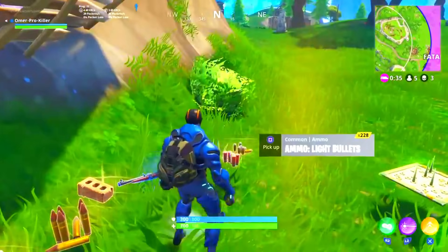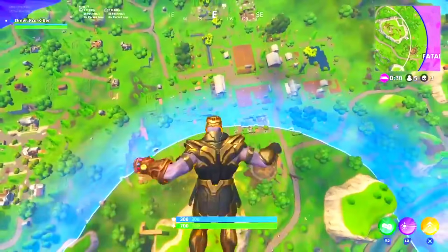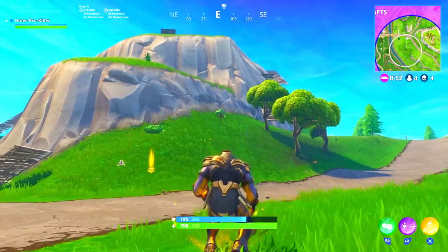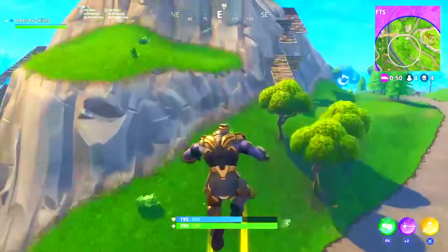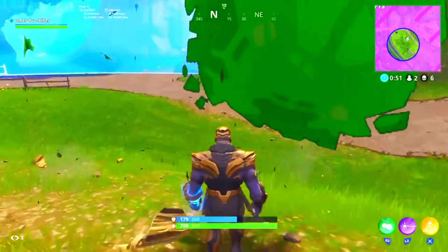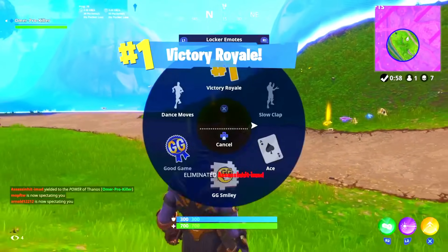The first mythic item we got was the Infinity Gauntlet, where you could actually become Thanos himself and take down everyone. You would have three different powers: lasers, super jump, and the ability to smash opponents to get the Victory Royale. The best part was you also had 1000 HP.